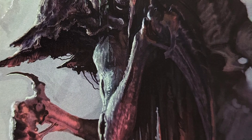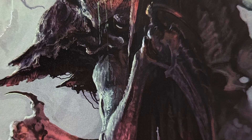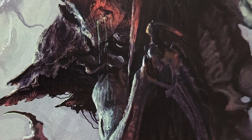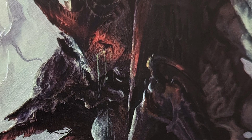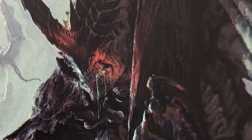Coming alongside the new Tyranid Codex for 10th edition is the long-awaited, much-rumored, monstrously big Norn-inspired units — the Norn Queens. We aren't getting a Norn Queen; what we're getting is something related to them: the Norn Emissary and the Norn Assimilator.